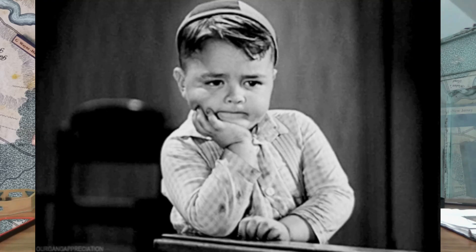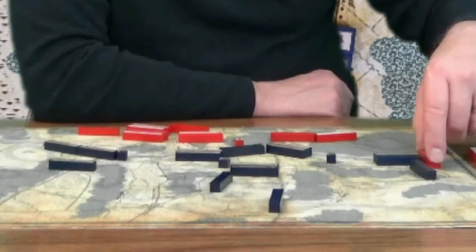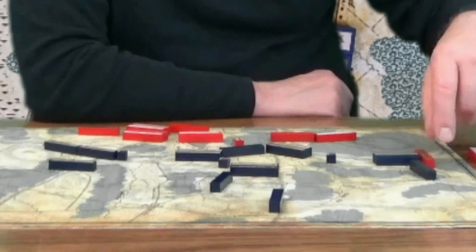I always start by drawing the Cornwallis chit first because nothing was happening until Cornwallis showed up. Knyphausen wasn't going to attack until Cornwallis attacked, and of course Washington was on the defensive awaiting the British move. Cornwallis's block enters, immediately comes out of column, and flank attacks Sullivan's troops along the Brandywine.